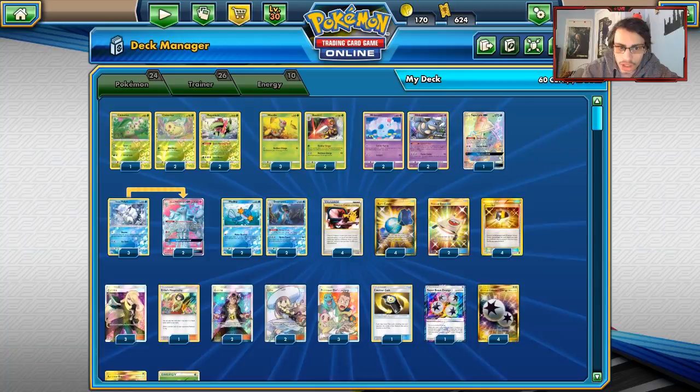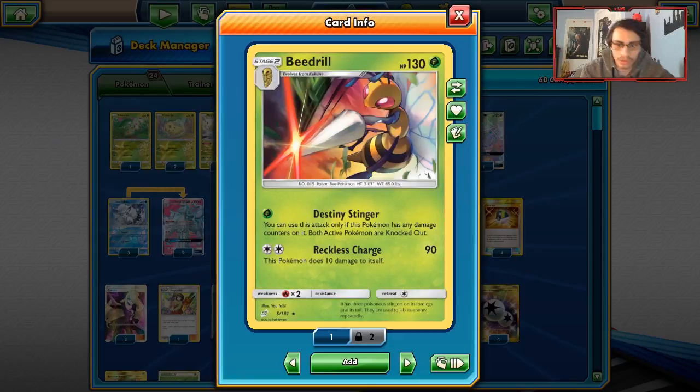The first one is Beedrill. Beedrill has the attack Destiny Stinger, which for one Grass Energy you can use if this Pokemon has any damage counters on it — and both active Pokemon are knocked out. So you use Destiny Stinger and you knock out anything as long as you're damaged. Destiny Stinger is really good at taking out Tag Team GXs.